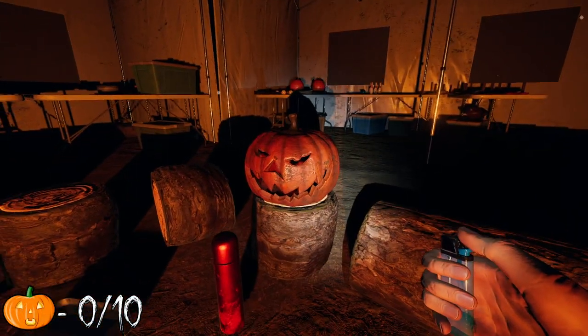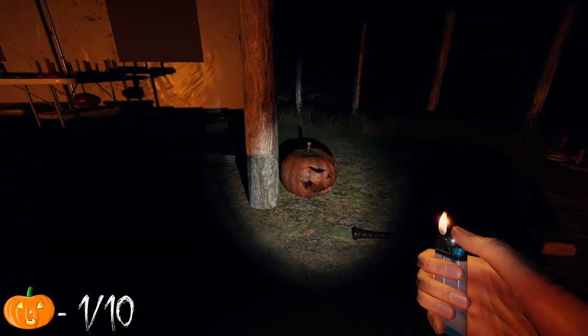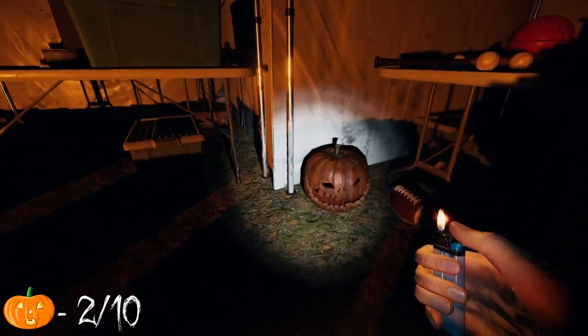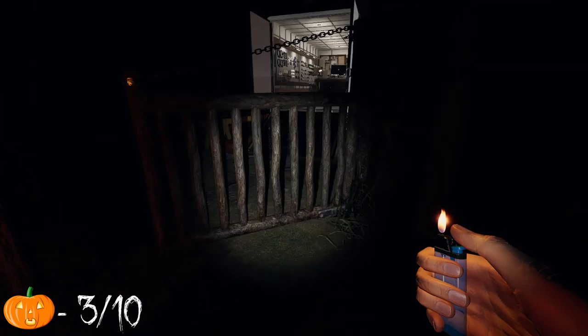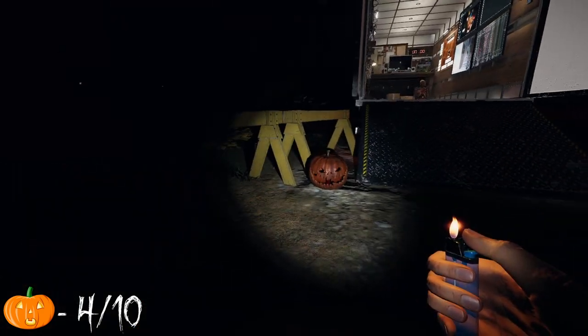There is one at the campfire as well on a log. Two more lanterns are at each side of the right canopy tent. There's going to be one right outside of the entrance as well, and you can also get the lantern right at the truck ramp.